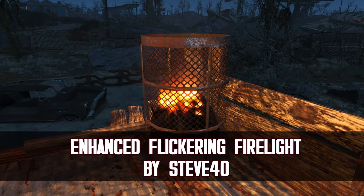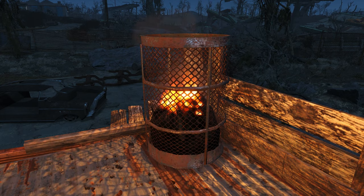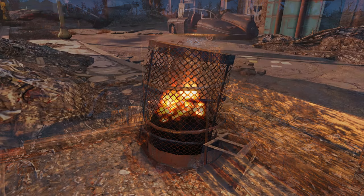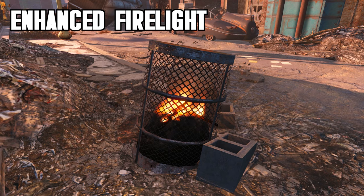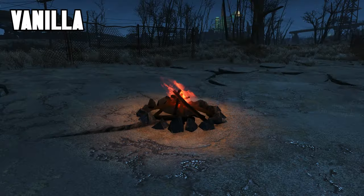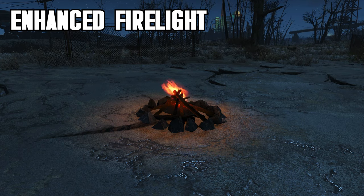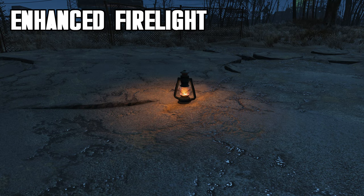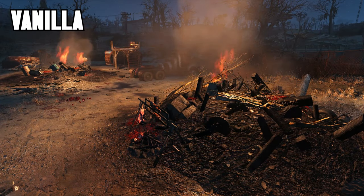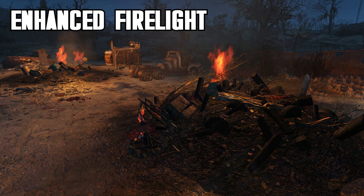The fourth and final lighting mod on this list is Enhanced Flickering Firelight by Steve Forty, which will massively improve on the flickering light effects in Fallout 4. Fallout 4 features flickering light effects, however the settings for many of the lights are too subtle and the flicker effect is hardly noticeable. This mod enhances commonly used vanilla flickering firelighting including the burning barrels and oil lamps, tweaking their radius, giving them a deeper orange colour and intensifying the flickering effect. It also adds burning fire sound to some large fires that were previously silent. The mod author created new lights and segregated most of the oil lamps, burning barrels, large fires and illuminated mist so they have their own independent light sources.